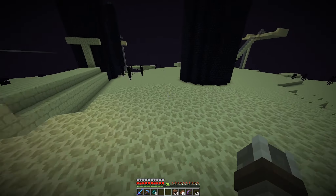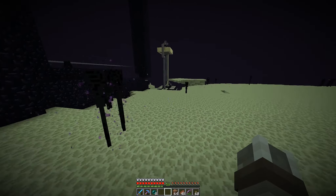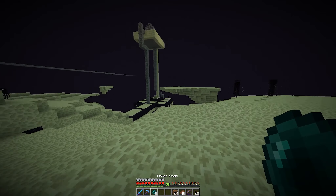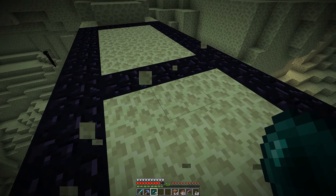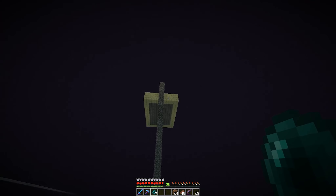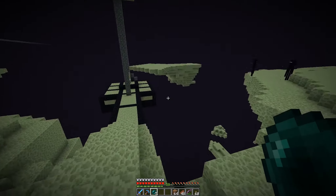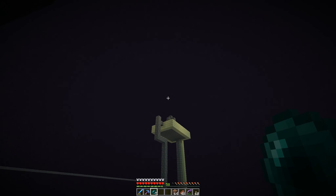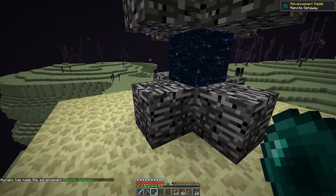I think we're going to go for this End gateway over here, which is right above our spawn platform. I think that one will give us the best chance at finding new terrain, because our End is actually pretty well-explored. Right through the gateway — nothing but net. Okay, so here we are out on the End islands.